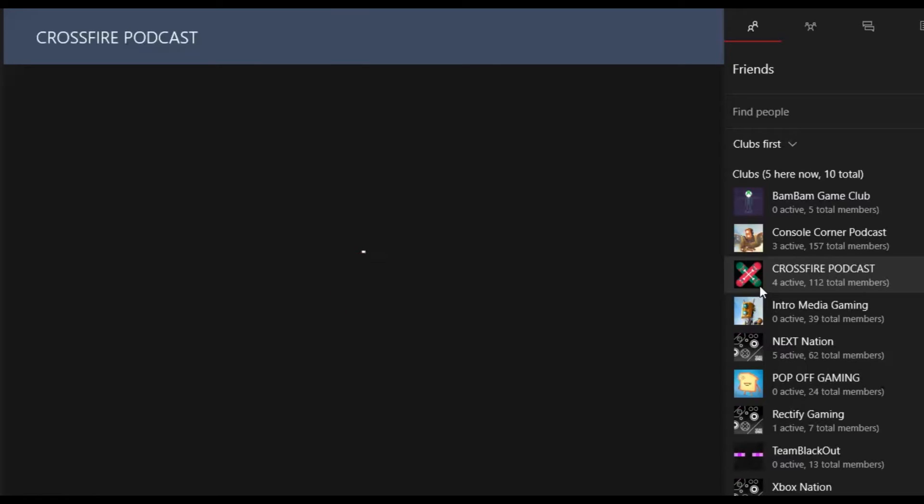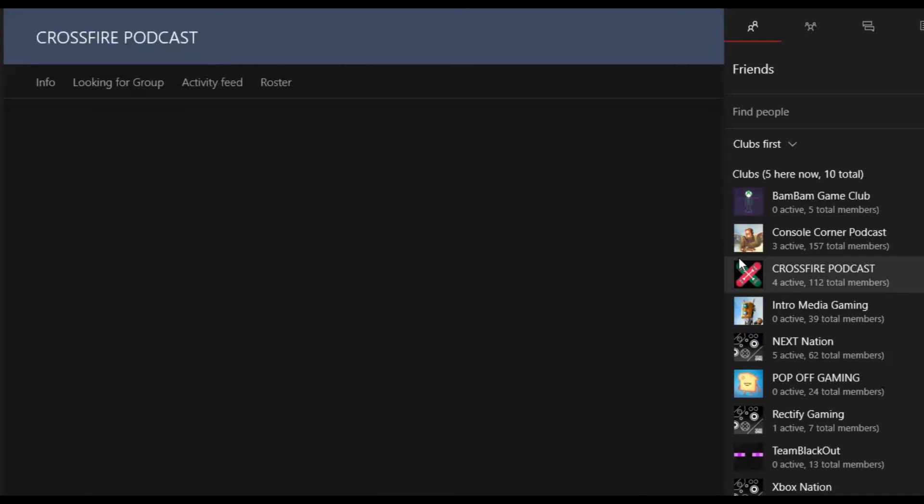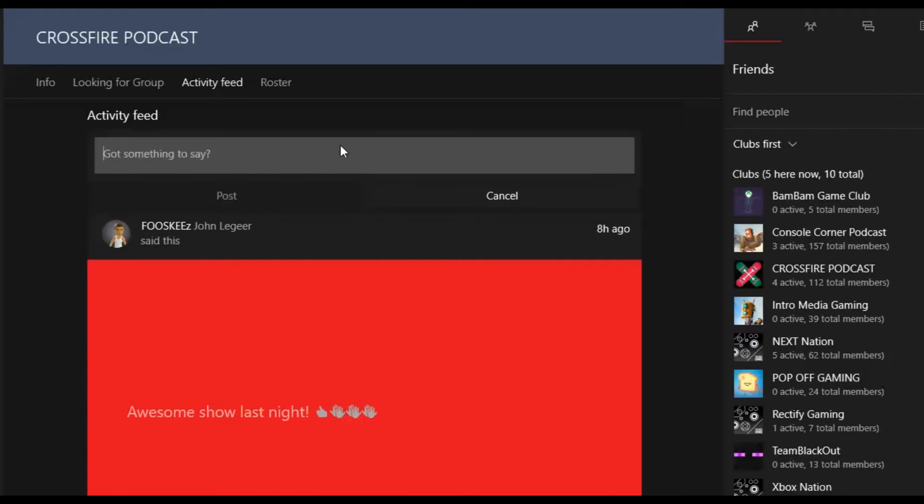Now let's go into the Crossfire club — that's Mooch's club. I'm going to type 'Having game night tonight, everyone is welcome.' Everyone in the Crossfire Podcast who joined will see that message, and it will show it came from me. A lot of people don't know who I am yet.